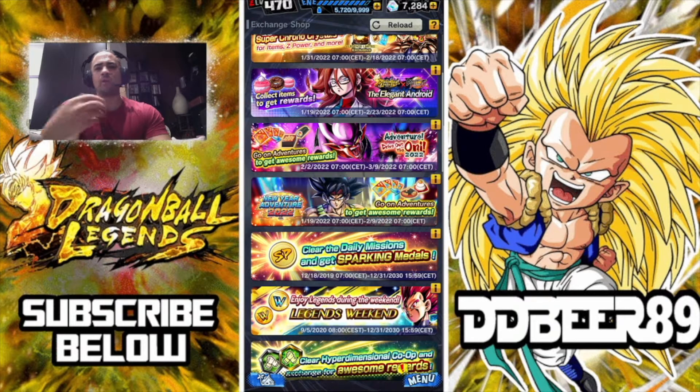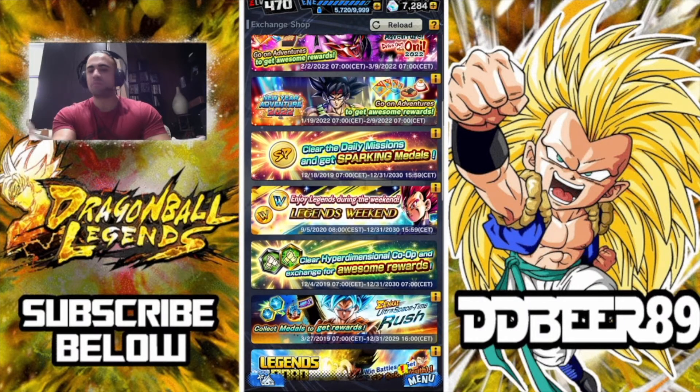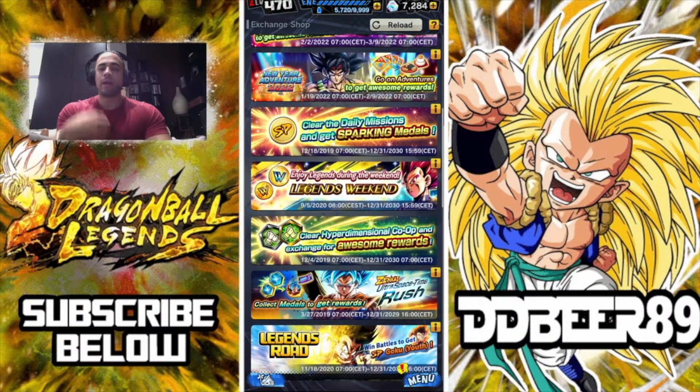In the future, if you want to Zenkai him for free and you're not really using Lineage of Evil, you can wait a bit longer. In the next few weeks or so, make sure you are playing your Zenkai Rush — your Ultra Space Time Rush modes. There are two modes: the light and the normal. The light is very easy; you can probably put it on auto and it'll do it all for you.